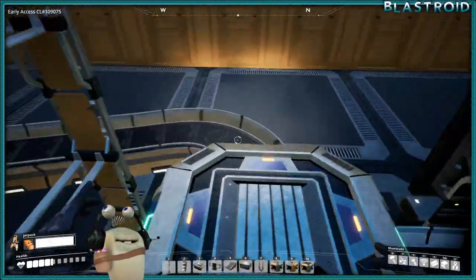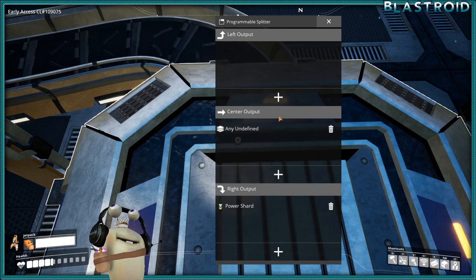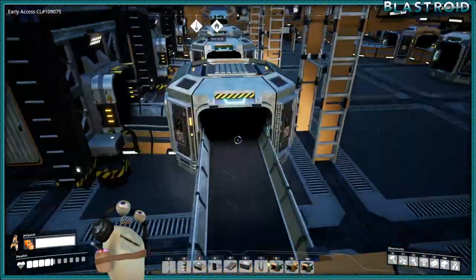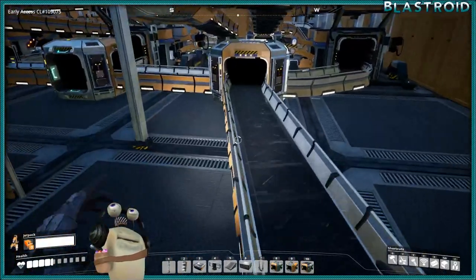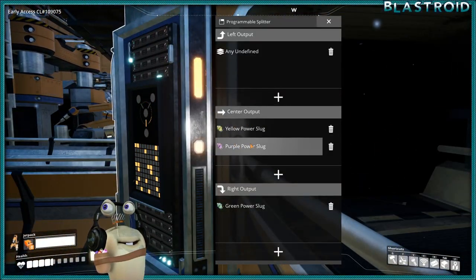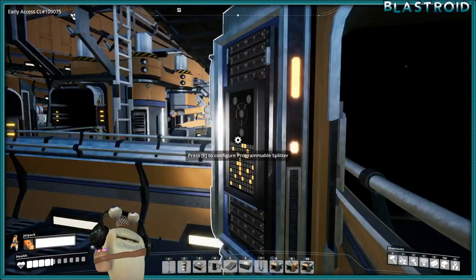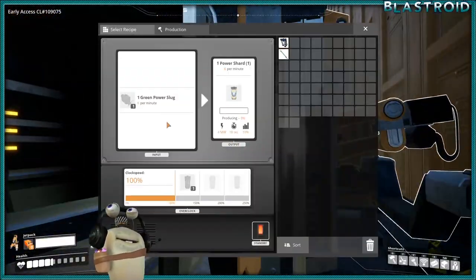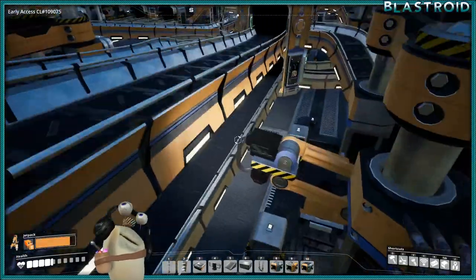Let's continue along the line to show you how this works. At the very end it says send any undefined items through. So if it's not a power shard or hasn't made its way up to a bin yet it will go through here. The next programmable splitter says center yellow/purple slugs, right green slugs, and left everything else. Following the slugs — green slug goes here to make one power shard and then moves on.